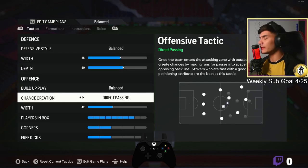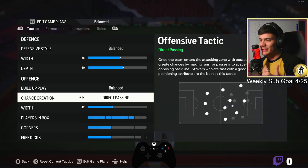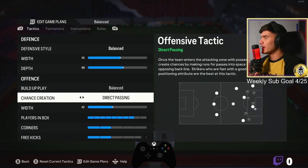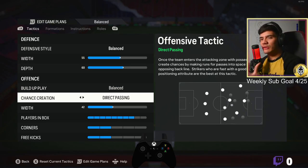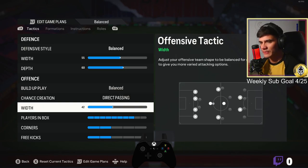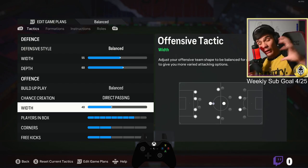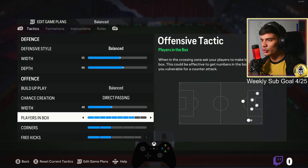I like it to be balanced — balanced and direct passing. When you're looking to have very good passing, build-up play, and keep possession and slow the pace down, this is the best chance creation to have. Direct passing, balanced build-up play, balanced defensive style. For whip, I like it lower — anywhere between 40 to 42 — to bring players closer together for quick short passes.